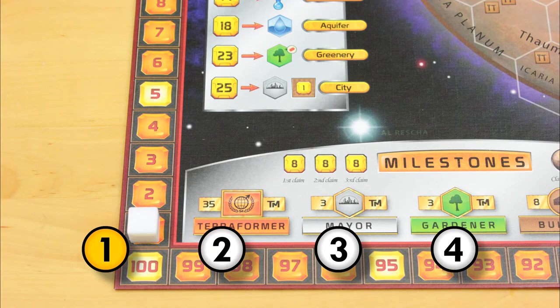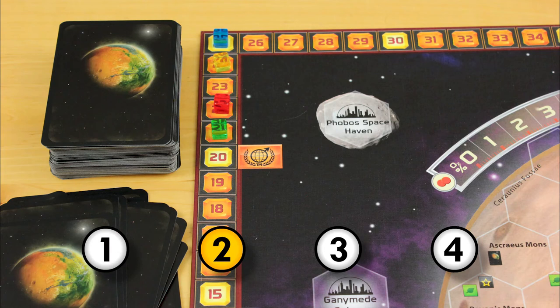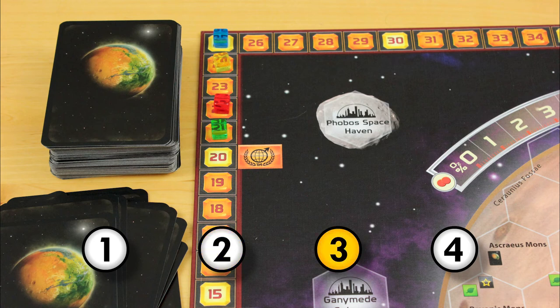With production over, you perform the two phases you skipped the first time around. In Phase 1, move the generation marker up one tick and pass the start player marker clockwise. Phase 2 is the research phase, where in turn order, everyone draws 4 cards and buys 0 to 4 of them into their hand for 3 mega-credits apiece. There's also a drafting variant where everyone draws 4 cards, keeps 1, and passes those cards clockwise during even-numbered generations and counter-clockwise during odd-numbered ones. You keep passing the dwindling decks until everyone has 4 new cards to choose from, to either buy or discard. This draft variant is a good way to keep powerful cards out of your opponent's hands, which makes for a more strategic but ultimately longer game.